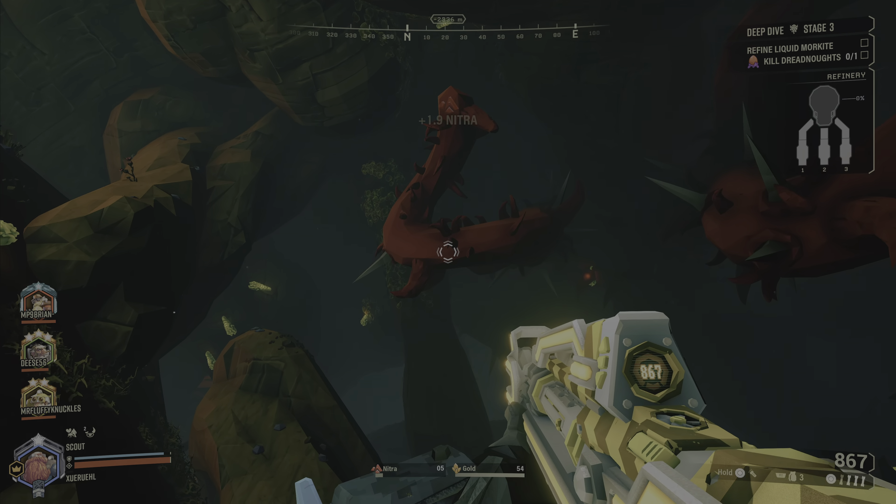You can do the dreadnought at any point — as soon as you pop in and find the dreadnought cocoon, you can go ahead and pop it. Or you can do the other things in the stage first: find the liquid Morkite, do the pipelines, get them hooked up to the pump jacks and ready to go. Then once you take out the dreadnought, you're ready to progress on refining the liquid Morkite until you finish the stage.